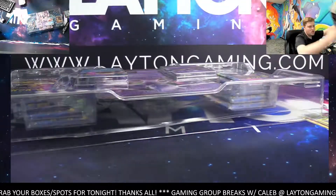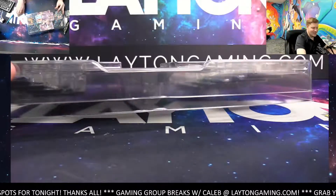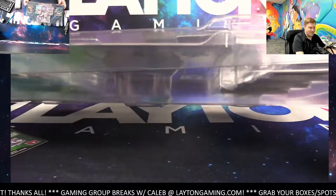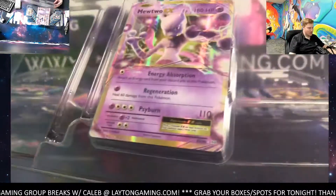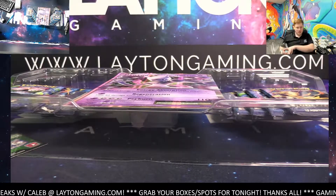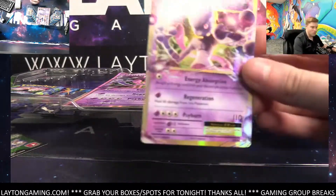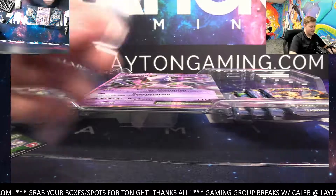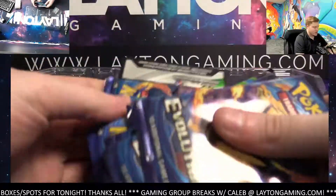Mewtwo. I think for so many people this is a set that got them back into cards, back interested in cards. So many people - you and many others. Slowbro EX promo for Water and a Mewtwo EX for Psychic. There's some crazy different concepts that they tried with the Break Cards. Cool stuff, man. Nice one - Mewtwo EX. Evolutions, like I said, it's iconic. It really is. The Slowbro for Water - promos go to the corresponding energy. Jumbo to a kid in the shop.